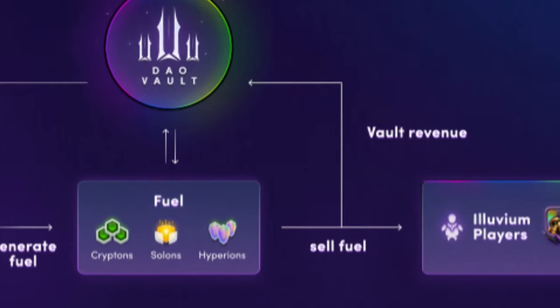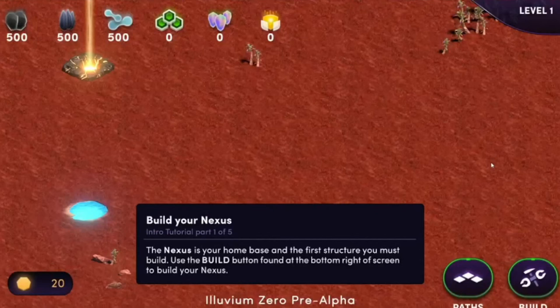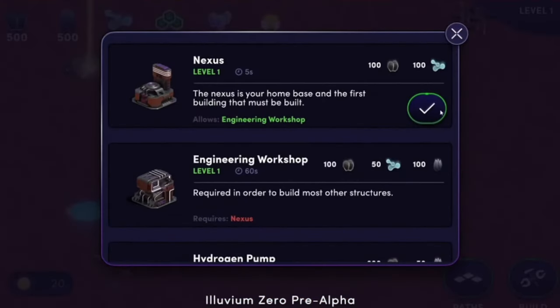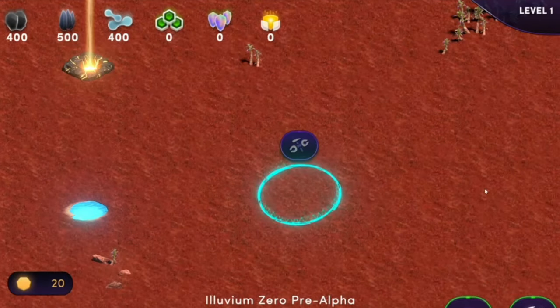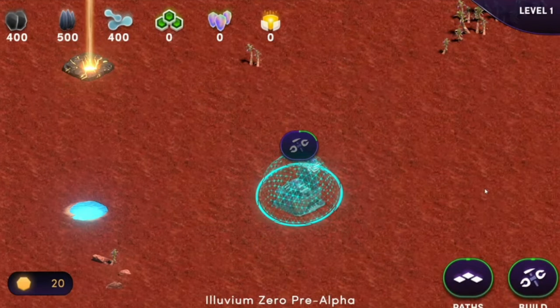What is Illuvium Zero? Illuvium Land is an NFT for the companion game Illuvium Zero. This purchased land allows players to build and upgrade their base of operations and produce various resources.